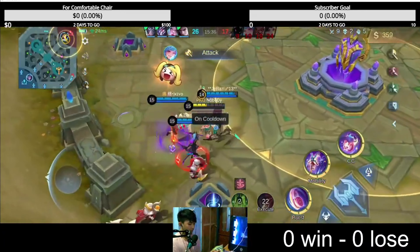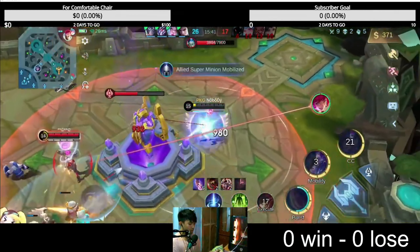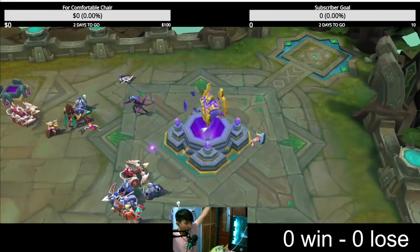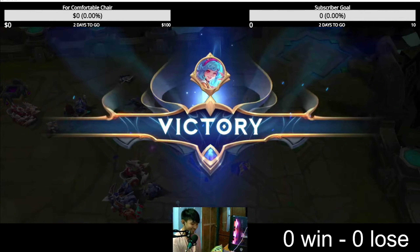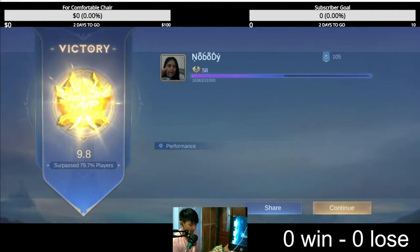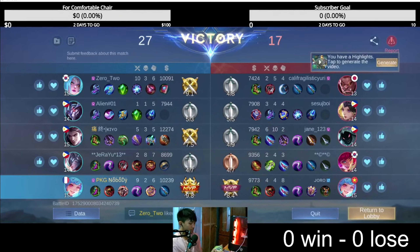I'll use my ulti and then first skill — I'll just jump first, ulti and then first skill. Yeah, it's GG. Easy clap! That's how you use her. I got MVP for 779 seconds and I got MVP 9 to 6. Easy game. That's how you use CC!